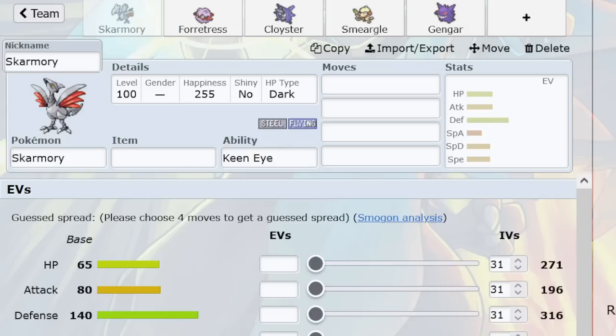The abilities are another big difference. And perhaps the biggest difference of all is that Skarmory now gets Spikes. So you have one of the best walls in the game, which has approximately a billion free turns per battle because it switches into everything, and it's now going to stack multiple layers of Spikes and phase you around.